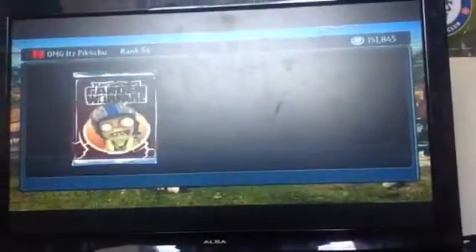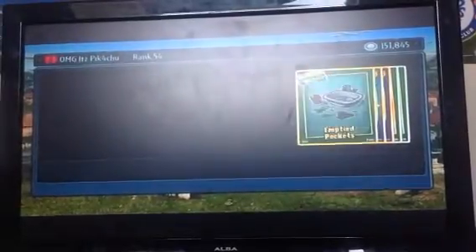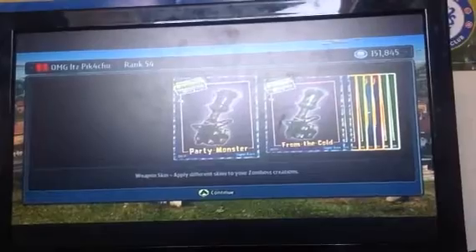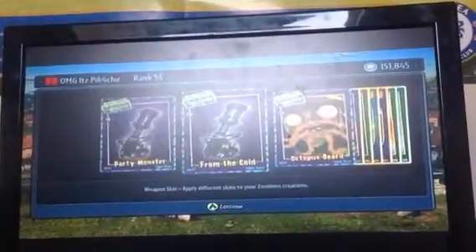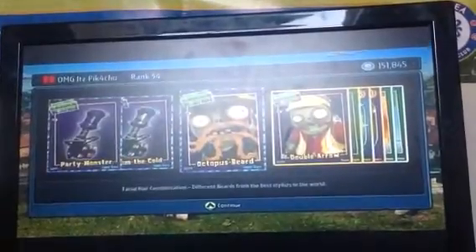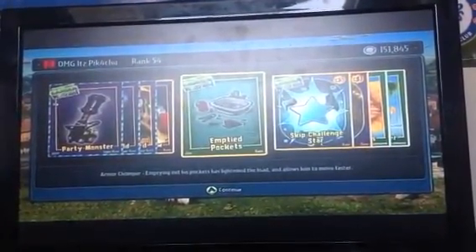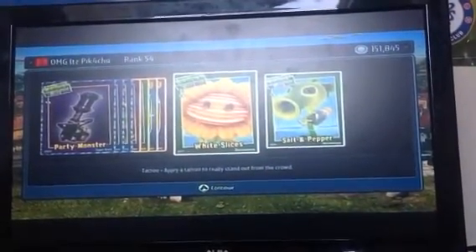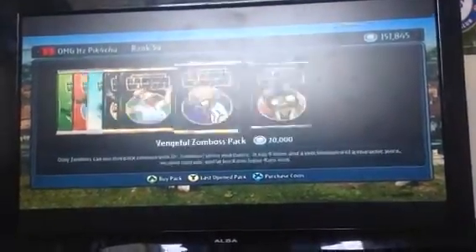Now we're going to open one of them. So we've got a weapon skin for the Cricket Star, another weapon skin for the Cricket Star, Octopus Beard, Down Arrow. We've got a Chump Apart thing, some White Slices, Salt and Pepper. We've got some Map Pirates and some Scare Challenges.